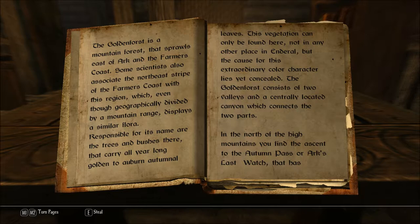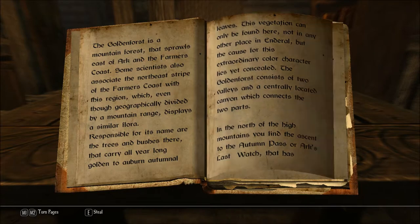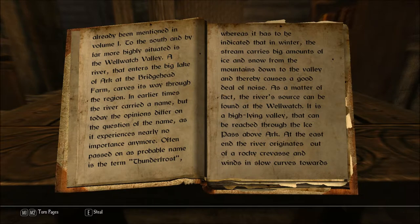The Golden Forest consists of two valleys and a centrally located canyon which connects the two parts. In the north of the high mountains you find the Ascent to the Autumn Pass, or Arc's Last Watch, that has already been mentioned in Volume 1. To the south, and by far more highly situated, is the Well Watch Valley. A river that enters the big Lake of Arc at the Bridgehead Farm carves its way through the region.